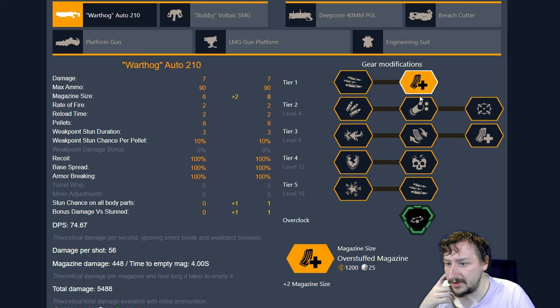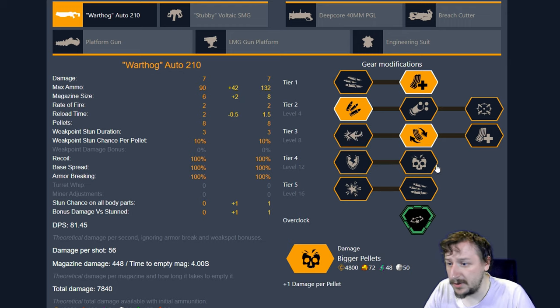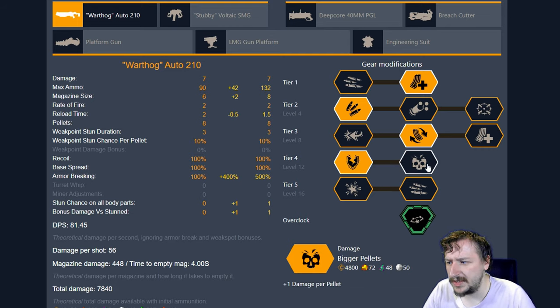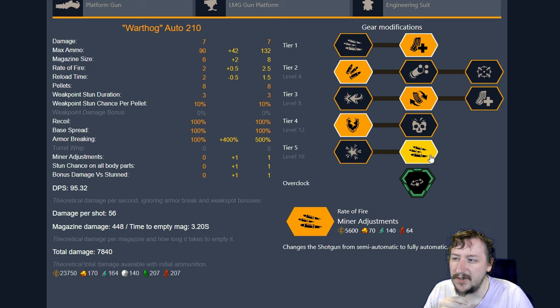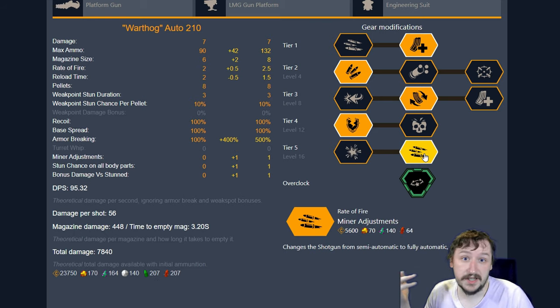The usual way that I build the shotgun is going with overstuffed magazine. In tier 2 I usually go with expanded ammo bags just to have that extra ammo because the shotgun can run through ammo pretty fast. In tier 3, honestly all of these are good — sometimes I'll go with the quick fire ejector, sometimes the high capacity magazine, and sometimes the recoil dampener. Tier 4, both options are good too; I usually go with the tungsten coated buckshot since armor piercing is a little bit more useful than the direct damage. You can one-shot headshot a grunt with the shotgun regularly. In tier 5 you can go with either turret whip or minor adjustments. I usually go with minor adjustments, but turret whip works really well because it inflicts a stun whenever you shoot the turret and it hits enemies around you, which complements Stunner all that much more.